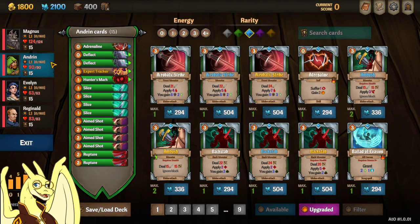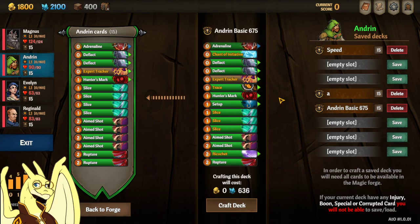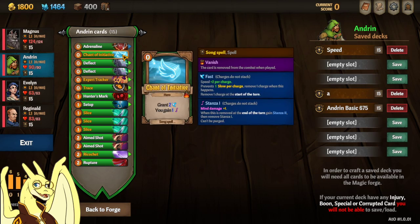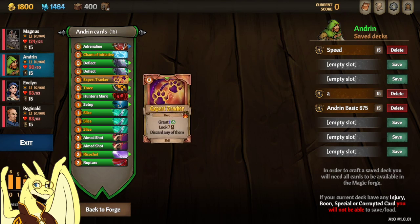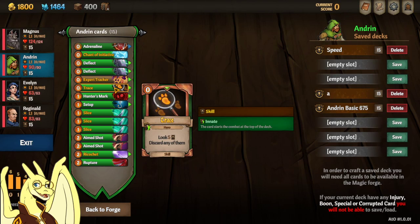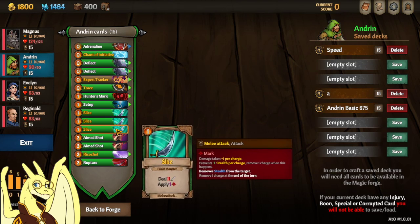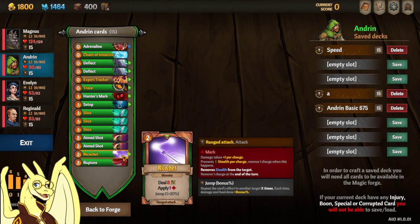Let's move on over to Andrin and Scouts. I didn't change his deck too much, but I did craft a few interesting cards. I like usually having one Channel of Initiative in there, just so he can speed up the healer or speed up Magnus if he needs to go get some blocks in. I got a yellow Trace, which starts in your starting hand, lets you play it on any hero, and lets them filter out their cards if you need to get your big defenses on Magnus early or big heals out on Reginald early. Setup lets you sift through the cards so you can draw what you need faster. I upgraded Flices to yellow — they're pretty cheap and they add Mark. Ricochet also added in there over one of the aim shots.